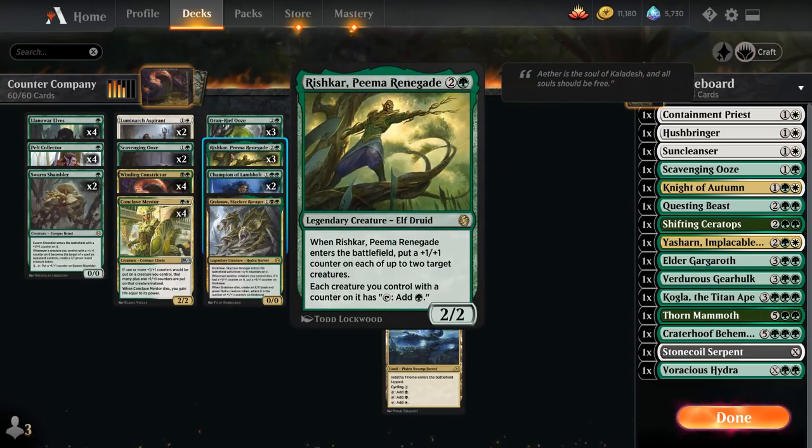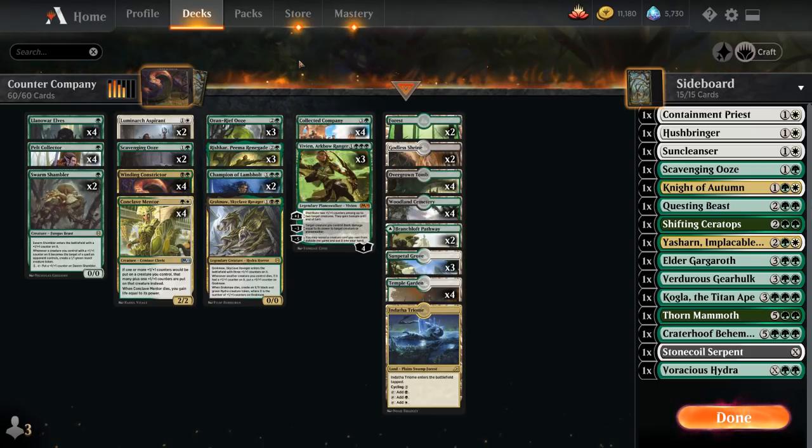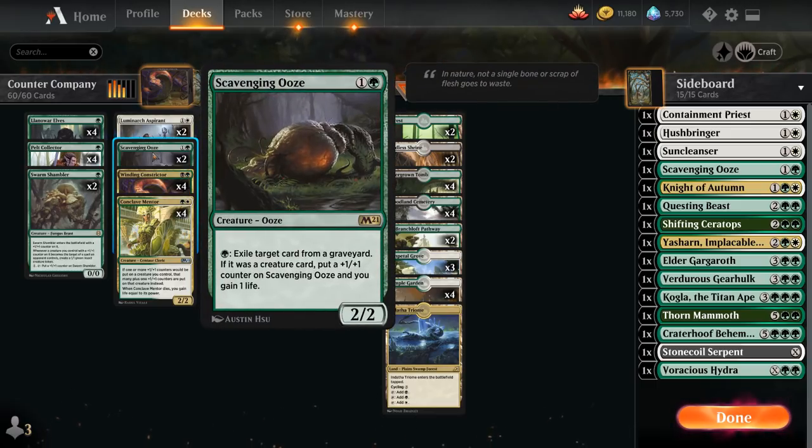We've got three copies of Rishkar, Peema Renegade — already in Jumpstart but reprinted again in Kaladesh Remastered. It's a 2/2 legendary elf druid, and when Rishkar enters the battlefield we can put a +1/+1 counter on each of up to two target creatures. Each creature we control with a counter on it can also tap for green mana, which is very helpful when trying to cast Vivian and Collected Company or activating Scavenging Ooze in the late game.